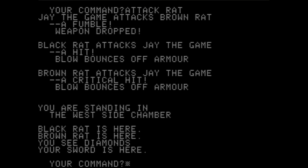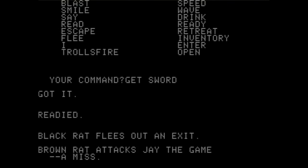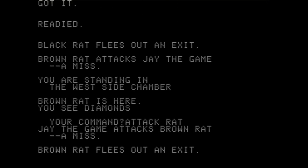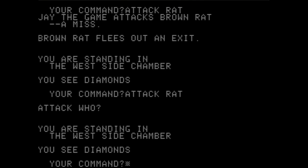I dropped my weapon! I attacked the brown rat — a fumble, weapon dropped, a critical hit. Take sword... get sword. It's nice how it shows you commands if you type in something it doesn't understand. Attack rat — and the brown rat flees. We're literally unable to kill these rats but we're definitely scaring them away. I will take that. Oh, I guess all the rats fled.